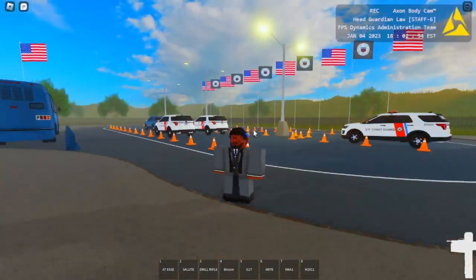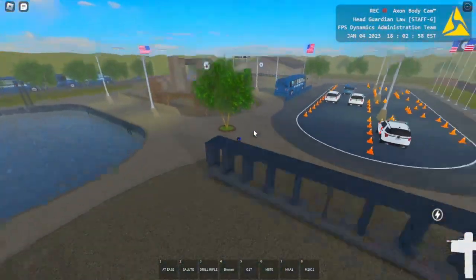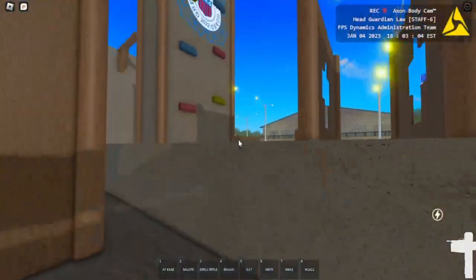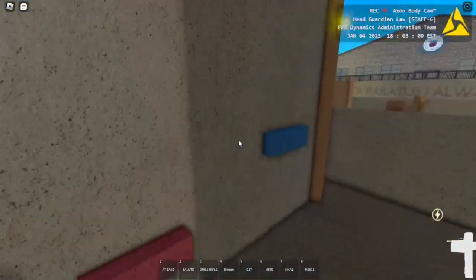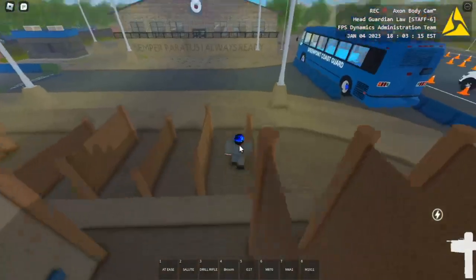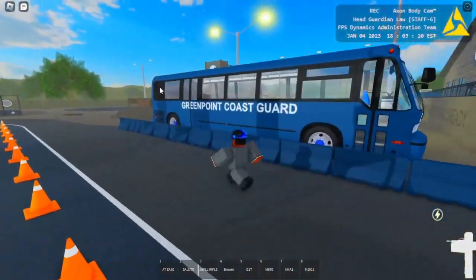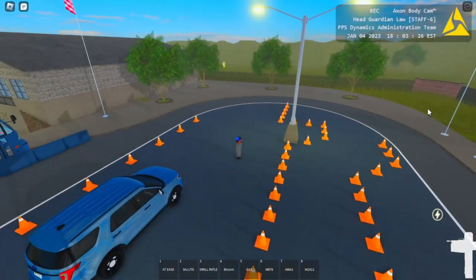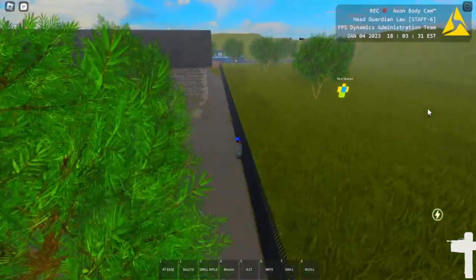I do rate this training center out of ten — I give it a solid 9.5. There are only a couple things to be fixed on the actual physical agility test. This thing over here is way too hard — I don't know how you do this. Something like that — we'll figure it out one day. I do think all these details are really good, like this Greenpoint Coast Guard insignia — that is amazing. Credits to the police officer for doing this.